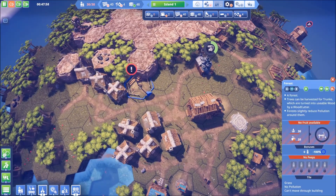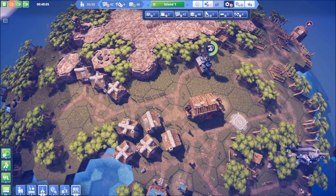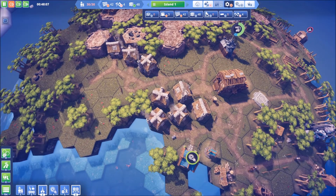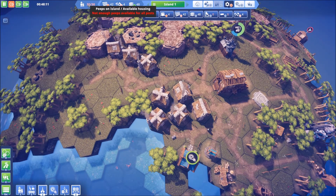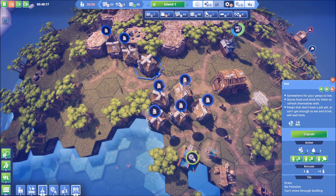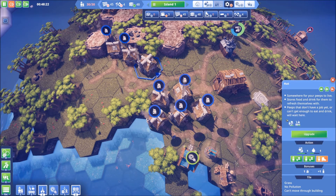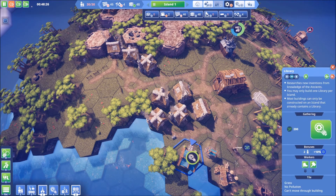Except for the forest - yes, no fruit. So can we just demolish that? Unfortunately we have no use for it. Not enough peeps - yeah I kind of thought that might be the case. When can I upgrade? You need the house technology - yeah we need some stuff. So let's get back onto this research. We're done with the metalworks.